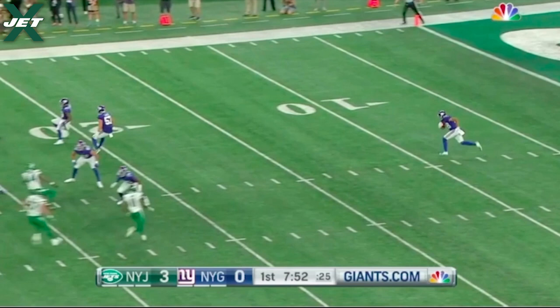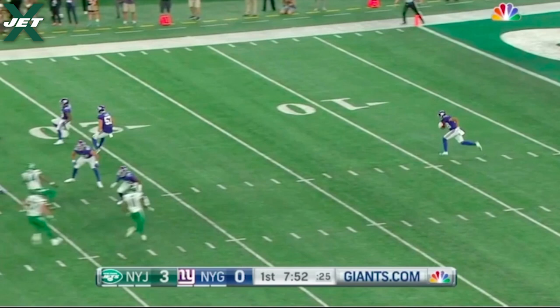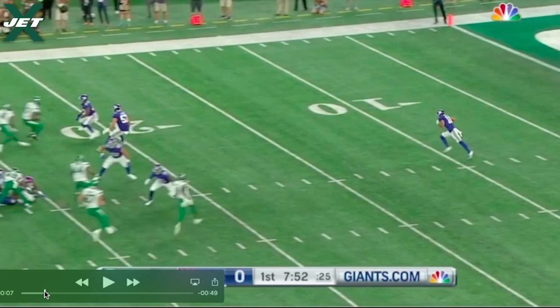The third piece is avoiding contact. A blocker on the kickoff return team is going to try to block Sherwood, which is a difficult task because there is so much space for the kickoff man to work with. Sherwood has to identify who is trying to block him and how he can avoid that contact. He does a really nice job — a quick sidestep — and the blocker does not lay a hand on him. The last piece: make a play, and that's exactly what Sherwood does with a massive hit on the return man.